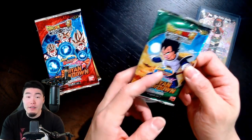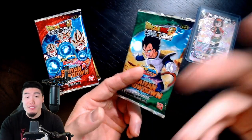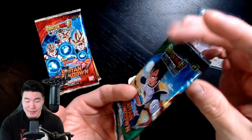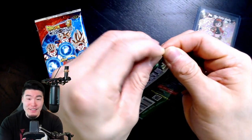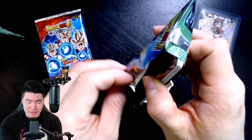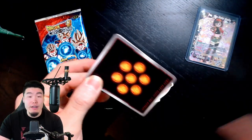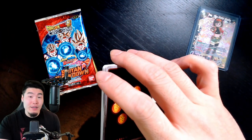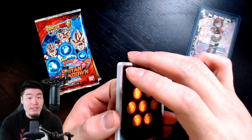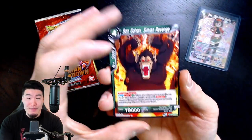I'm gonna try to get through the remaining packs a little bit quicker than in the first video, just because at this point we've already seen most of the arts. Let's start with this Vegeta pack here. Not the best rip, but not bad. We're not gonna be getting another secret rare - that's already a guarantee. But we can still get some pretty nice special rares or even some SRs, so I'm looking forward to those.